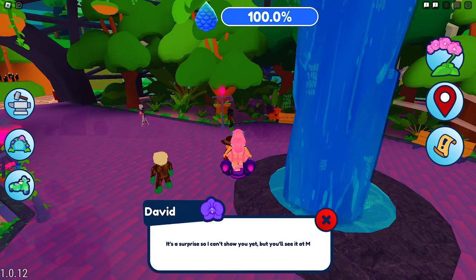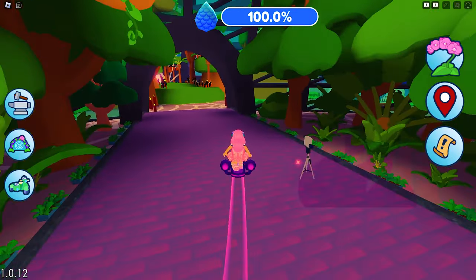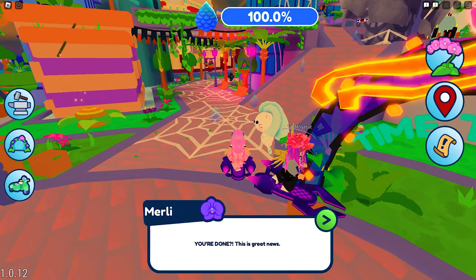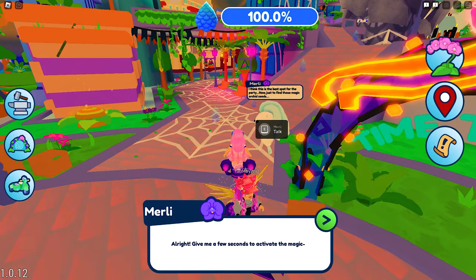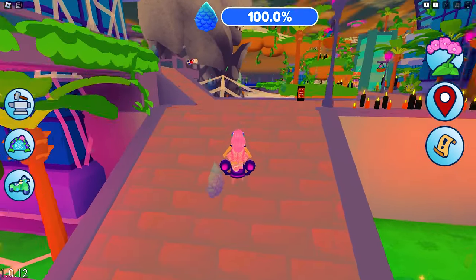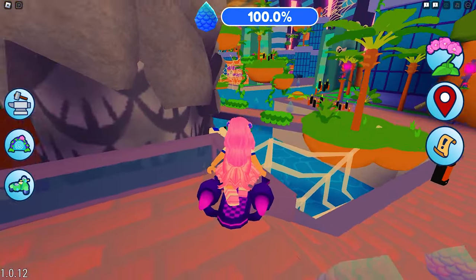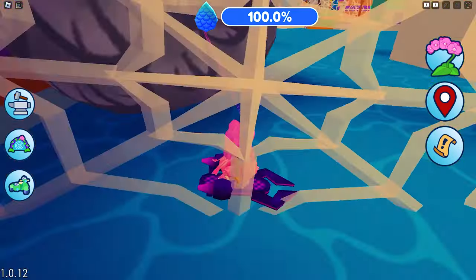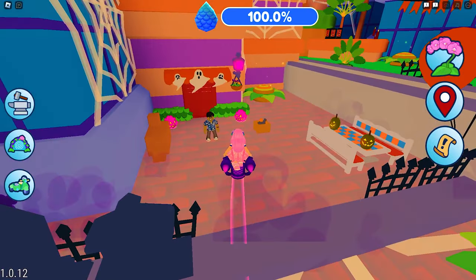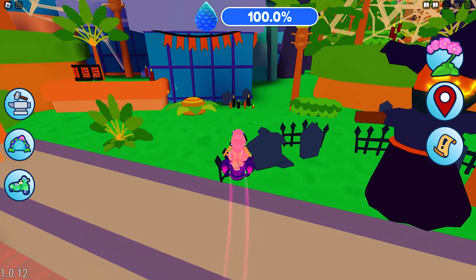And now we just need to go back to Merli for the reward. To finally get the UGC, we will just need to wait for a bit, or until we have stayed in the game for 30 minutes or more. Remember that the time it will take you to complete the quest will count. It took me around 20 minutes or so to complete sending all 5 invites, so I just need to wait for more or less 10 minutes.